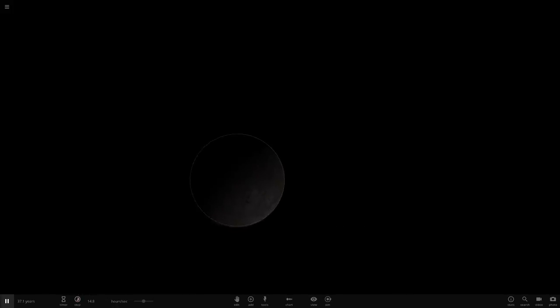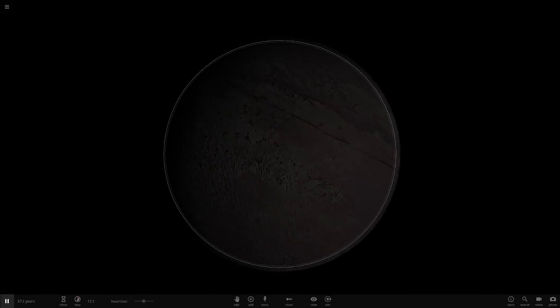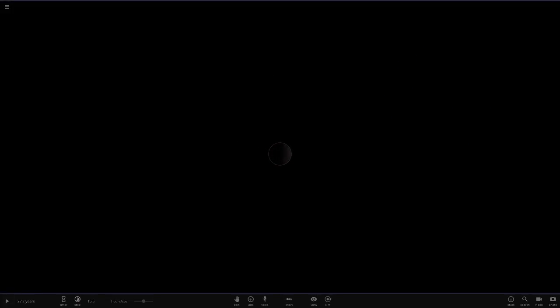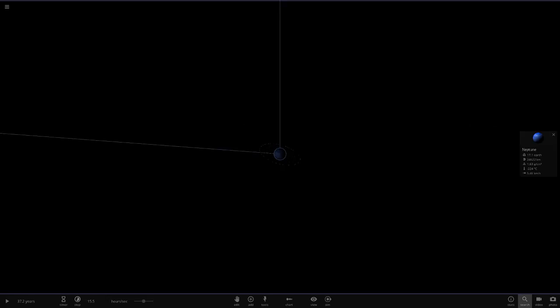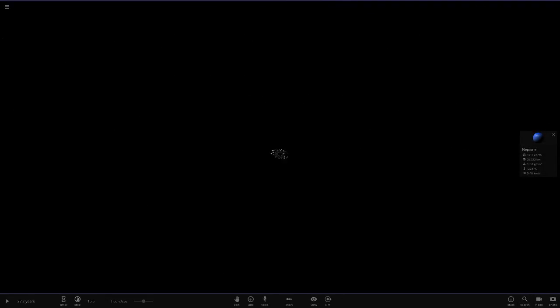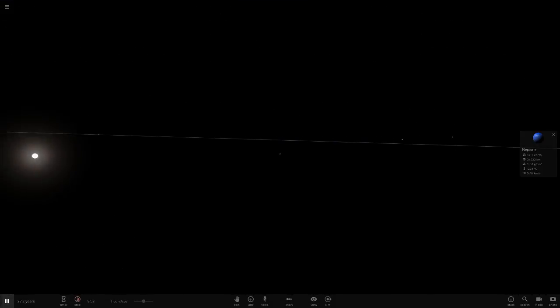Tell me in the comments which planet looks the best with Uranus's rings - you can say Uranus too, any planet you want. You also know my answer is Neptune - that just looks really really good. Going back to check on Mercury, the rings are still sort of intact but they've sort of spread out.